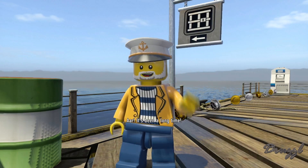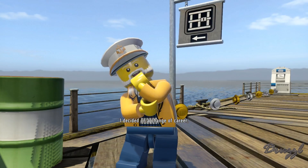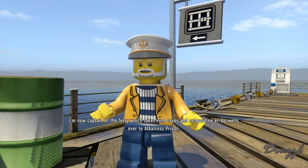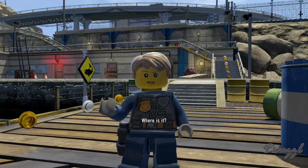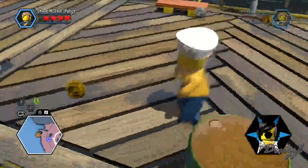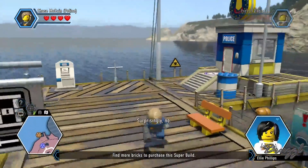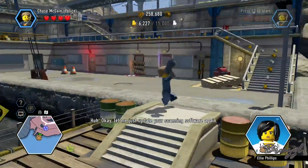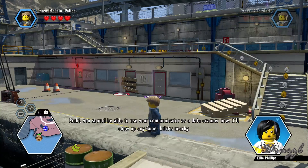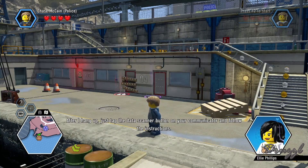Bluffbeard: 'Chase McCain, it's been a long time — I saw you this morning.' 'It's been six hours. What are you doing here?' 'I decided on a change of career, I'm now captain of the ferry which takes rum coves and no-good ne'er-do-wells over to Albatross Prison.' 'Great — the ferry, where is it?' 'I sunk it.' So we need super bricks to rebuild it. Ellie updates Chase's communicator with a data scanner to find nearby super bricks.